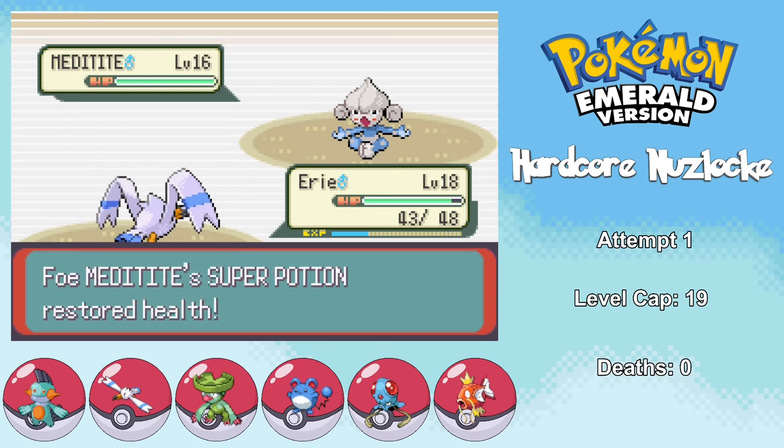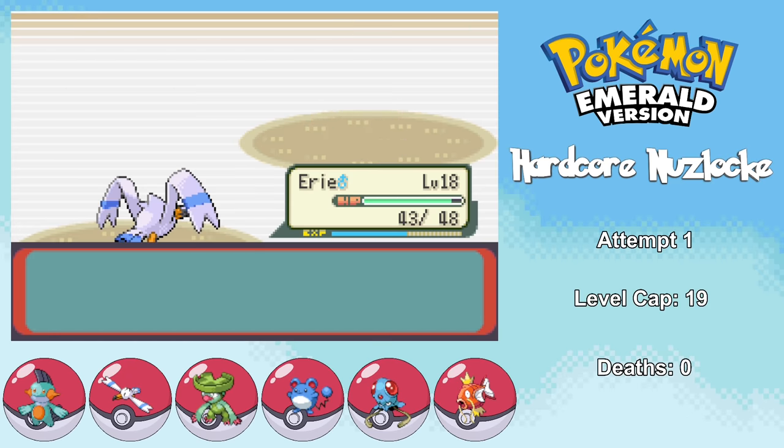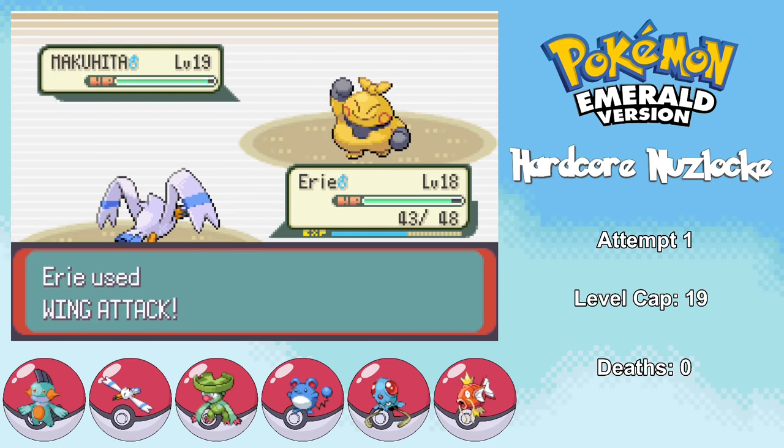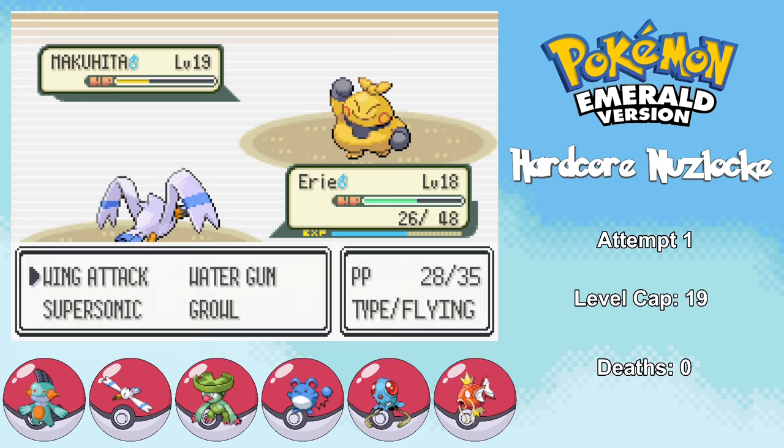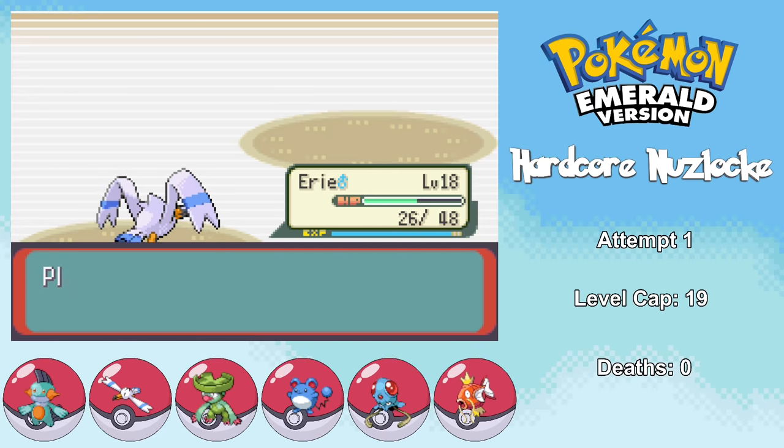After acquiring our new team members, it's finally time to take on Brawly, who's normally a pretty difficult gym leader. Luckily we have Eerie, who recently learned Wing Attack, and I challenge the gym while only at level 17. Machop goes down easily to a couple Wing Attacks, then he sends in Meditite, which only has Focus Punch as a damaging move, so as long as I keep attacking I'm safe. His last Pokemon Makuhita also goes down to a few Wing Attacks, netting us the second gym badge.